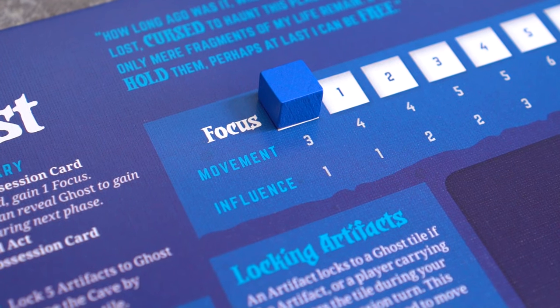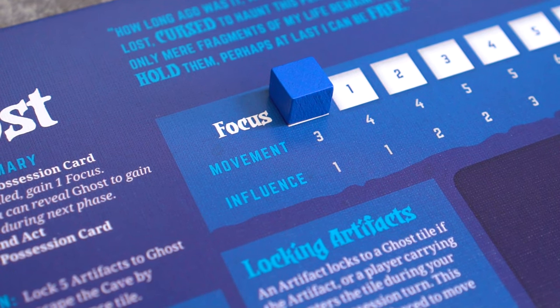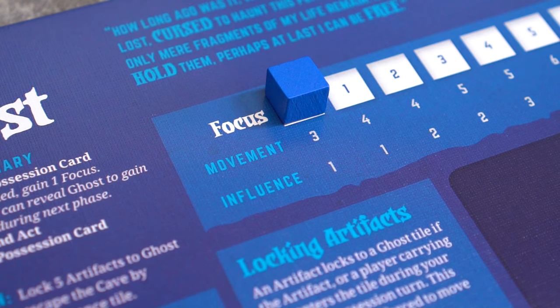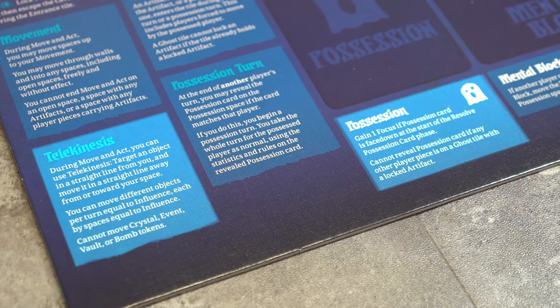Let's go over the ghost stats. This is focus, which can increase throughout play and sets movement and influence for the ghost's current turn. Movement is the number of spaces the ghost can move per turn. Influence determines the strength of the ghost's telekinesis and possession powers.